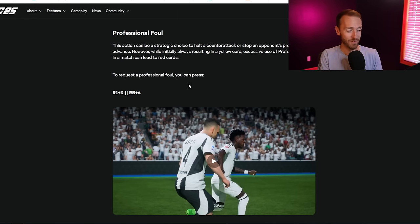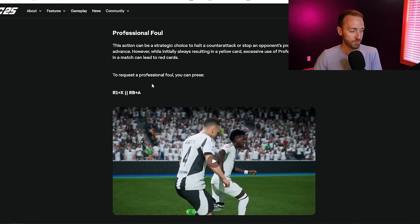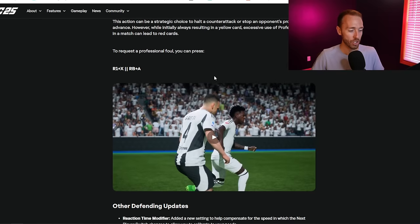Number three is professional fouls. This is getting a lot of press, and honestly for good reason, because since we have manual control over this and it does happen in real life - in every single game of football there are on-purpose professional fouls to stop counterattacks or an opponent's press - but with our own control using RB+A or R1+X on the controller, I think it's going to become somehow annoying or overpowered.